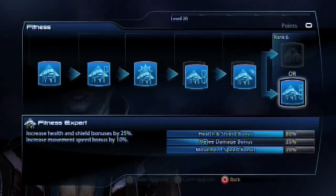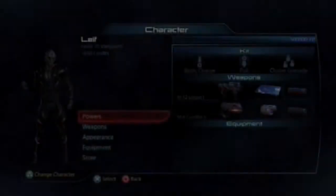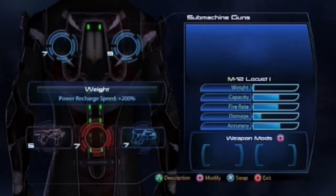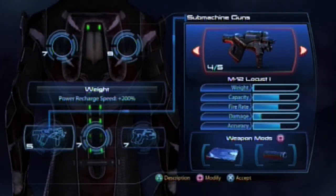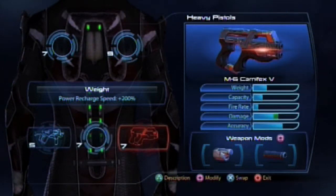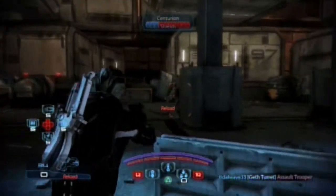As for fitness and Drell Assassin, these are down to personal preference, but I feel you should max out your health and shields as the Drell are quite a fragile race. This is due to the fact that they have quite low barriers and shields but high health, and health doesn't regenerate until the end of a round unless you use Medi-gel, while shields do regenerate anytime.